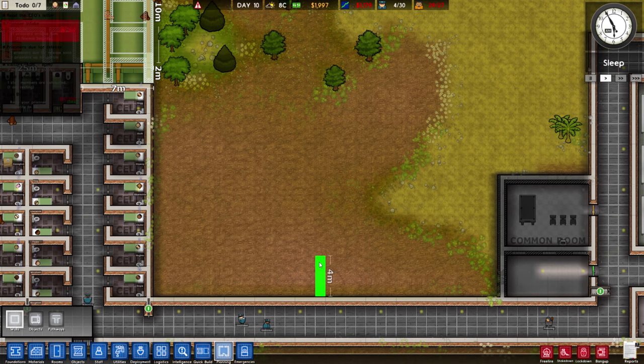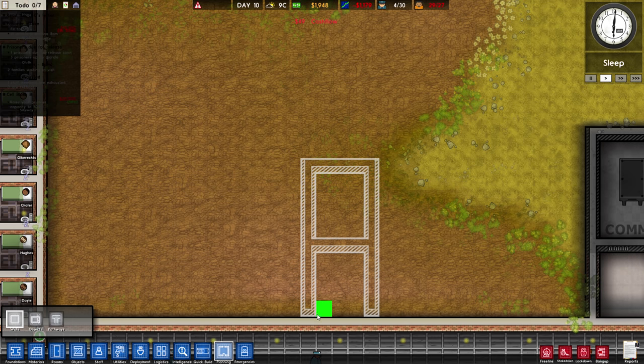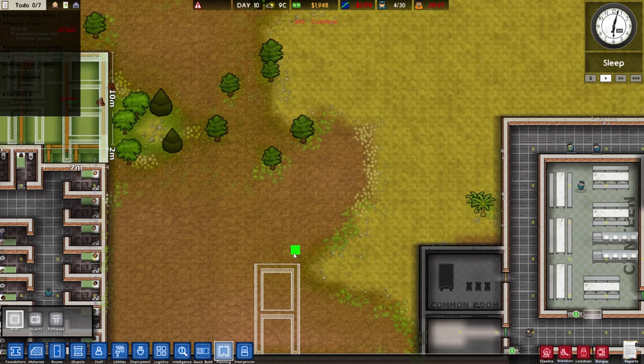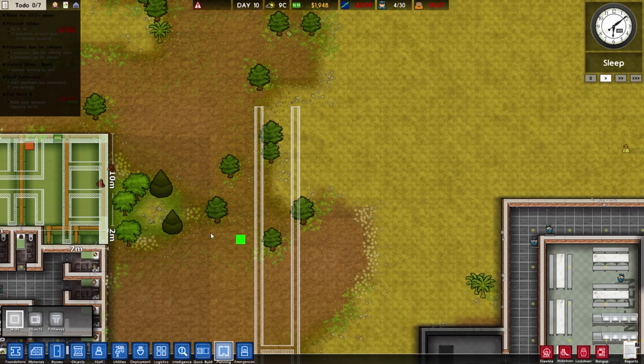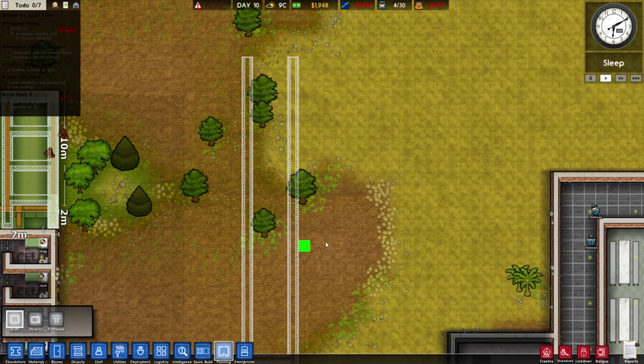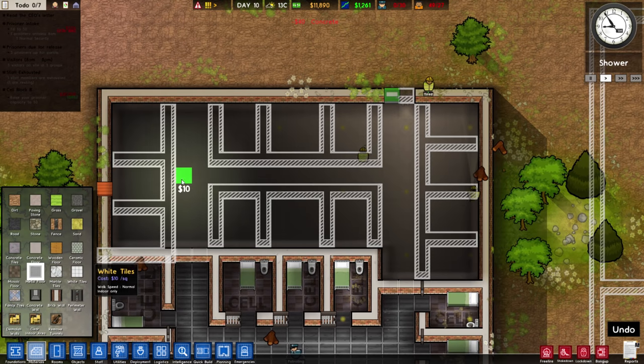I decided that I'm going to add a high security prison area, so that is going to need to be planned out. Basically we're going to be adding several security measures, like these two hallways, and our own little — I want to say ecosystem — yeah, ecosystem is the wrong word — but our own little canteen and kitchen, just for our high security guests.